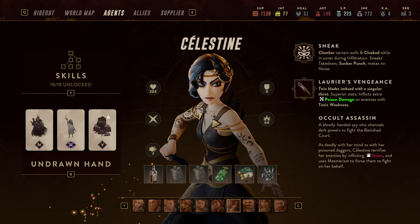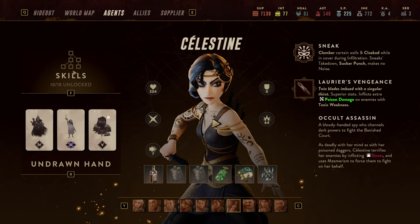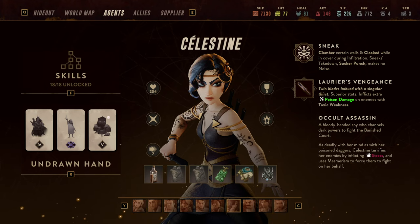Hello and welcome back to another guide for Lamplighters League. My name is Saiken and today we're going to continue our agent guides. Next up is Celestine the Stress Breaker. If anyone ever stresses you out, Celestine is the master in doing so. Let's do as always a skill review of her chassis, then a couple of equipment reviews.